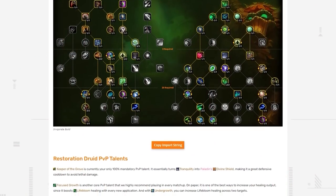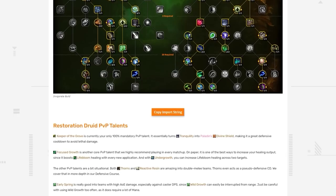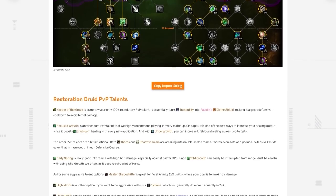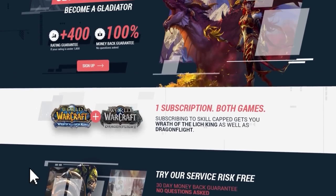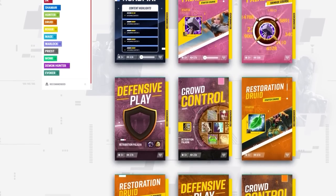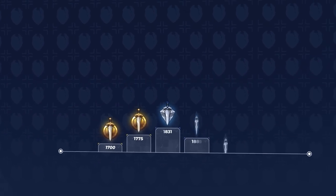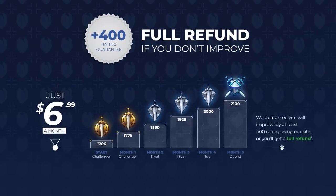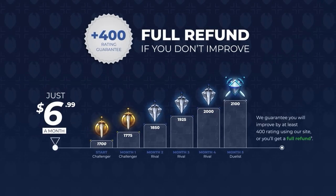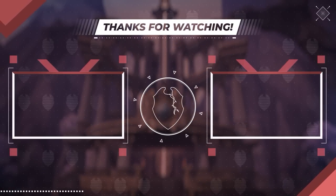That's it for this one. Don't forget to visit and bookmark the written version of this guide linked in the description, which will be kept updated throughout the expansion on our new article site. If you're looking to gain a ton of ratings fast in Dragonflight, head over to skillcapped.com and check out our premium courses risk-free. We are the only service that guarantees at least 400 rating while actively using our service — and if you don't gain it, you don't pay. Simple as that. Thanks for watching and we'll see you in the next one.